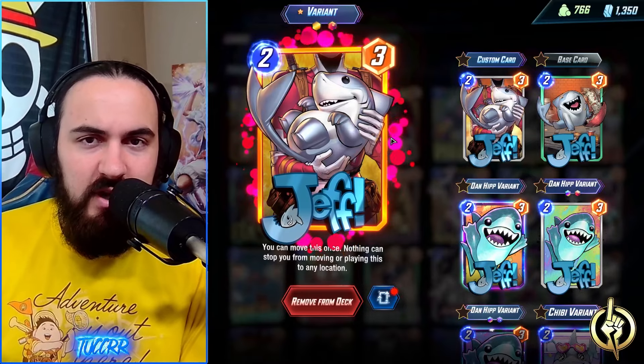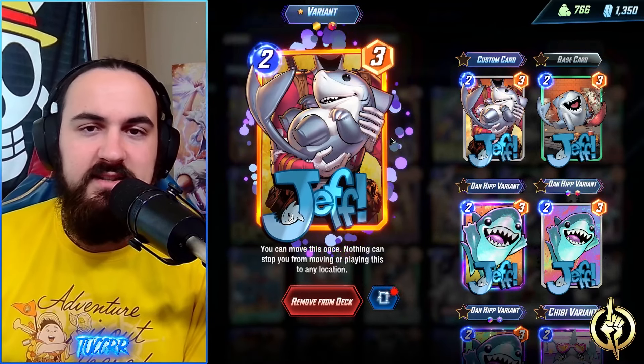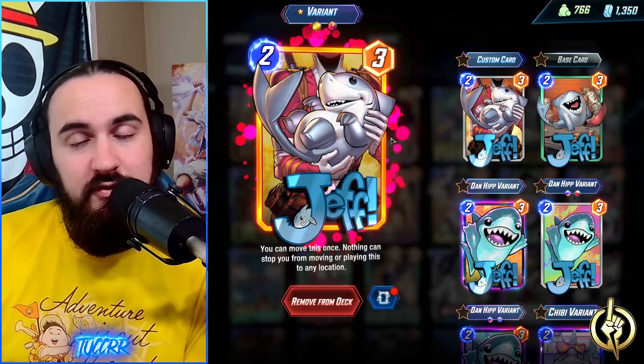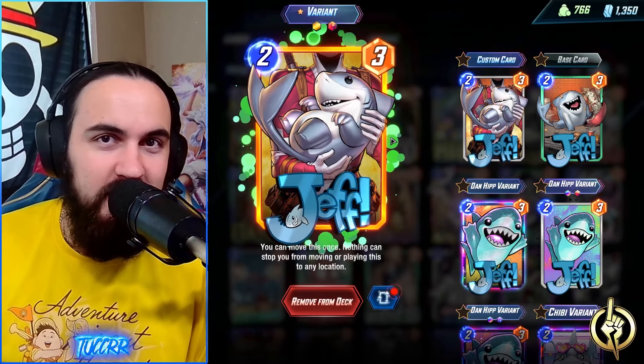Next we have Jeff. The only two-drop actually in this list is Jeff, to be able to get into some of these locations, play onto your Hope Summers, move off of Hope Summers — you're not entirely clogging. Get into your Professor X lanes maybe if you don't have the War Machine. It is a really solid card, super flexible. We all love Jeff.